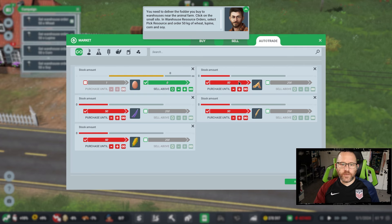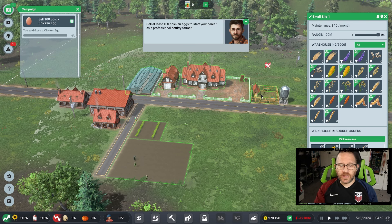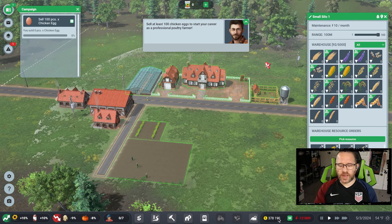The first task was to provide food and set up our auto sale to start making money. It's all mostly automated, or at least can be. If you do things manually it's a lot trickier, but setting key minimum stock amounts — like always keeping 50 soy and 50 wheat in stock — is a big key to making things function in the game. Profit is not yet our middle name; we're still just getting the chickens fed while our first crops are still growing, and we're a long way from bringing in any real money.